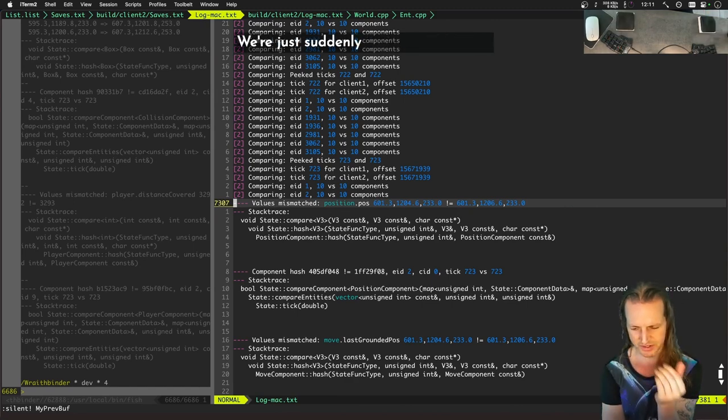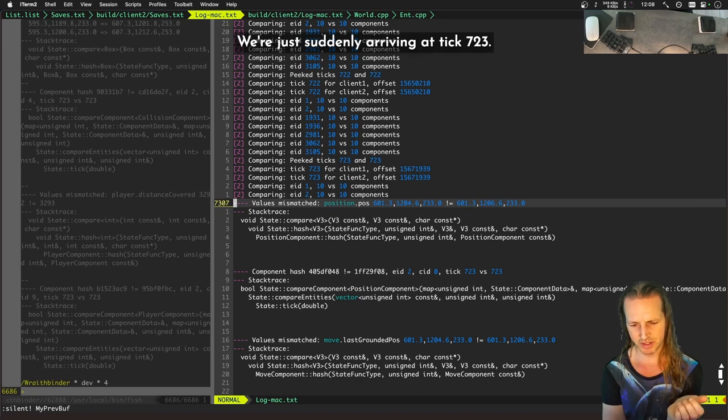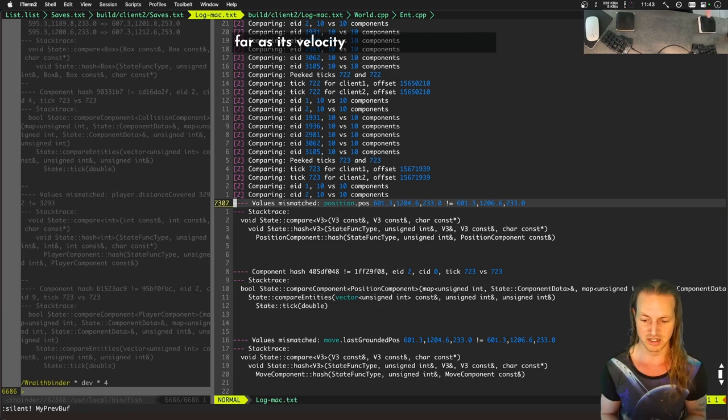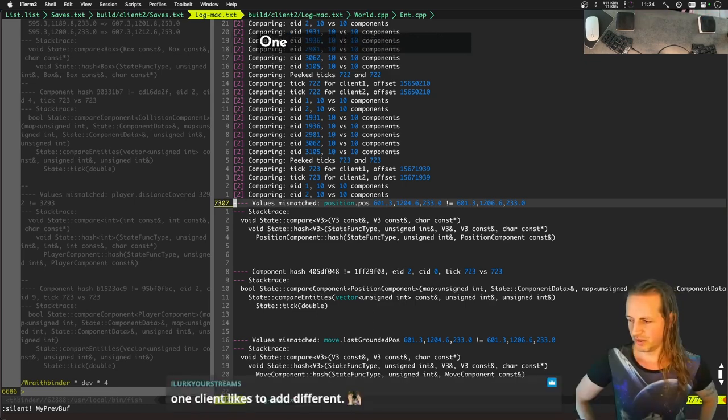We're suddenly arriving at tick 723 where at tick 722 our clients were in perfect sync — their move components, position components, collision components, vectors, and velocities were all exactly the same. Then at tick 723 the position is slightly different, even though the move component's velocity and input were all the same. What could be causing this?